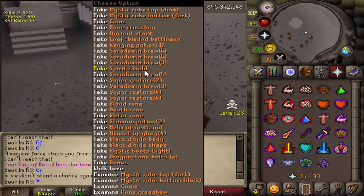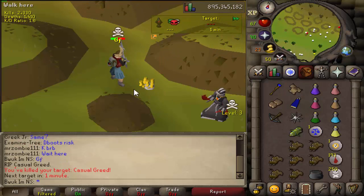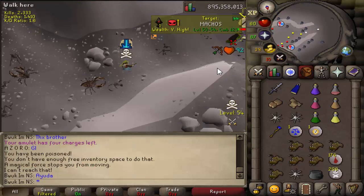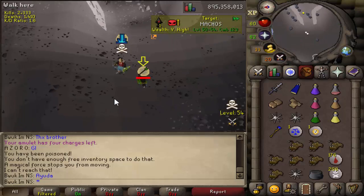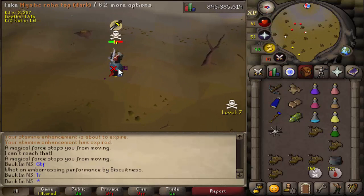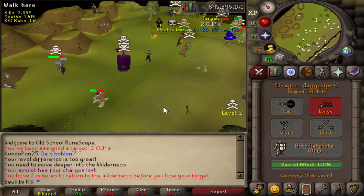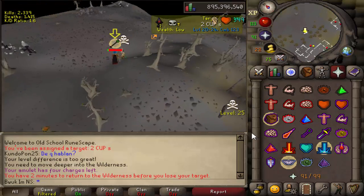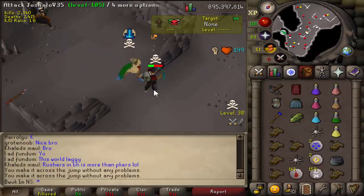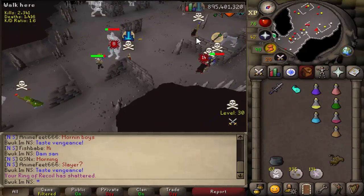Something I wasn't expecting the Old School team to implement was making it so that in PvP worlds and BH worlds you now have your own separate kill count counter, different from normal worlds. About one week after I started this video, this update happened and my KC essentially reset in PvP and BH worlds to zero. There wasn't really a problem because all of it was being added on to the same KC from start to finish anyway, but it just looks different in a few minutes. I'm glad they went through with it - I think it was much needed.